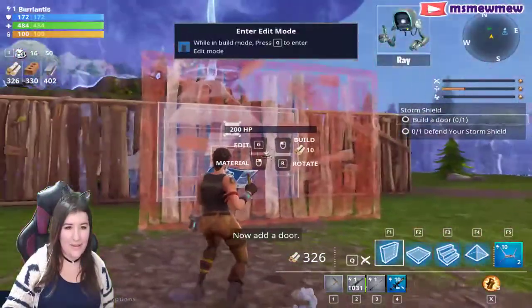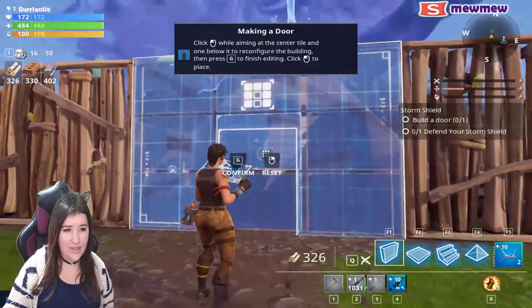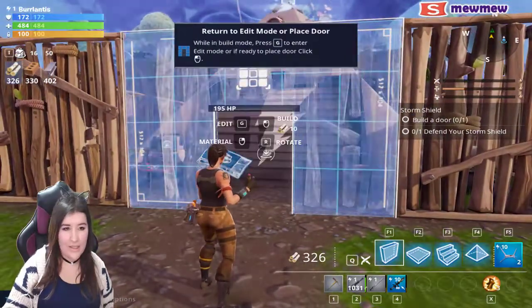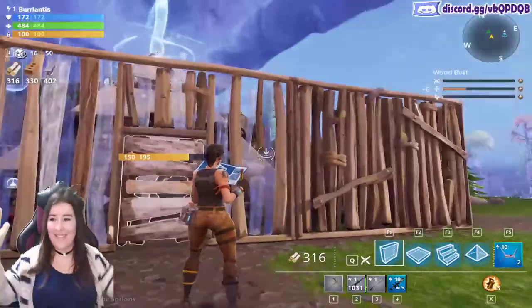Now add a door. So I have to do the G thing to edit it, then click, click, and then G. Oh, that did work!